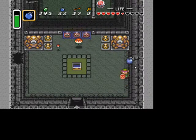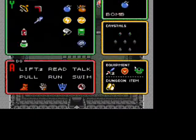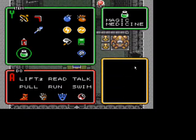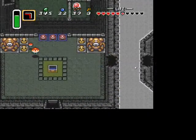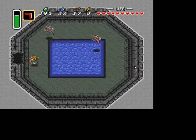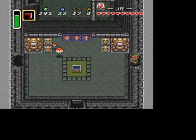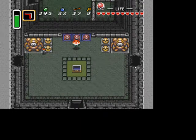I'll kill some here just to show you. Otherwise, you can bomb both sides of the wall. Go through the right one if you want some fairies — you can refill your health there. Then go through the left one to get a key.